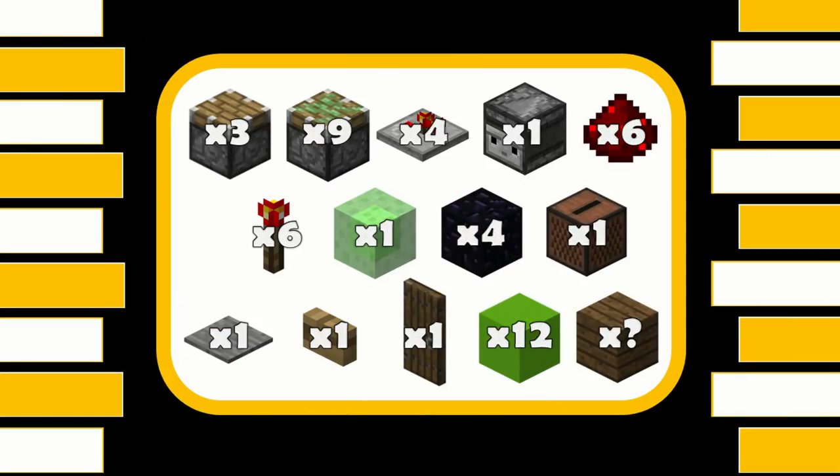For this truly amazing build, you're going to need: three regular pistons, nine sticky pistons, four repeaters, one observer, six redstone dust, six redstone torches, one slime block, four obsidian, one jukebox, one regular pressure plate (not a weighted pressure plate), one button, one door, twelve blocks for redstone to go on, and then however many blocks you need for your decoration.